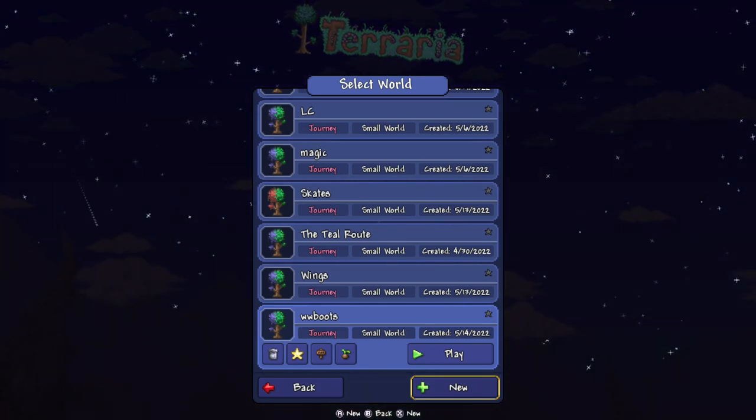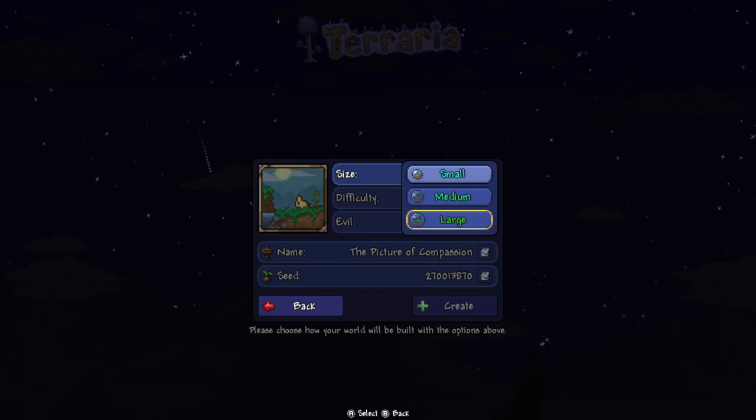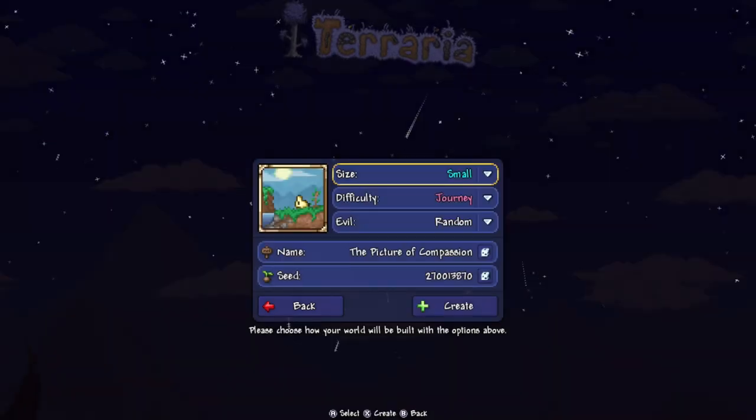Create a new world and the size of the world has to be small — not medium, not large. It has to be a small world. After all, these two right here are different worlds, they don't work. So don't do that. It's this world right here.